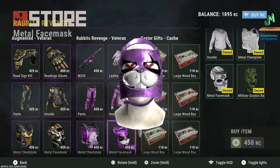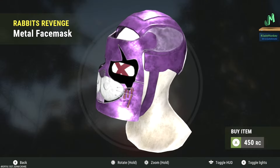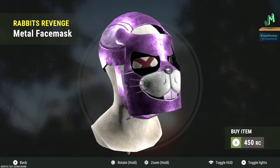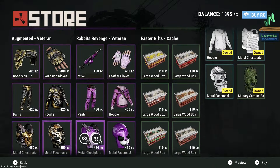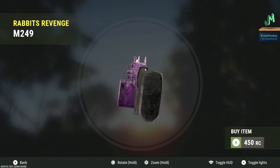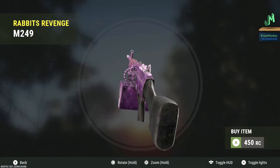The green tier first pick is going to be the Metal Face Mask again. It's just a nice, goofy mask that will go with almost anything you have. Usually the accent pieces are typically around the face mask for mostly our team and anybody else that I've run into. The green tier second pick out of rarity is going to be the M249 for 450 Rust Coins — the D.Va clone, that's what I'm calling it.